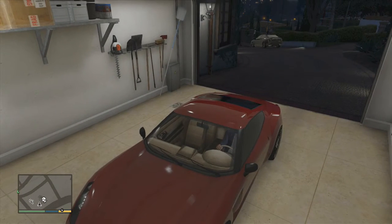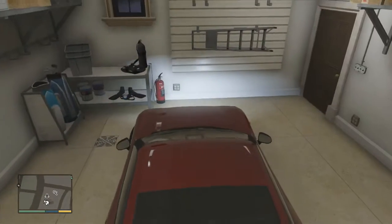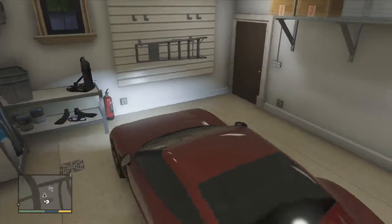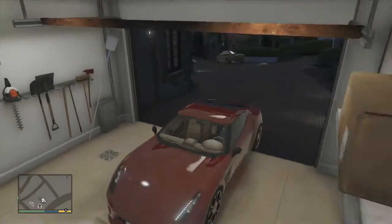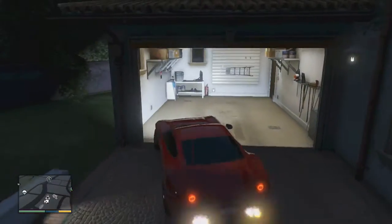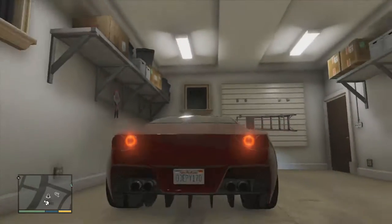Hey guys, Mahano here. This is a quick video on how to duplicate a car on GTA 5. You're gonna need to park your car in a garage — it only works with a two-car garage, you need to park in that two-car spot.